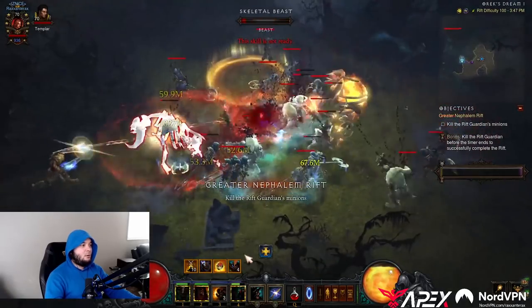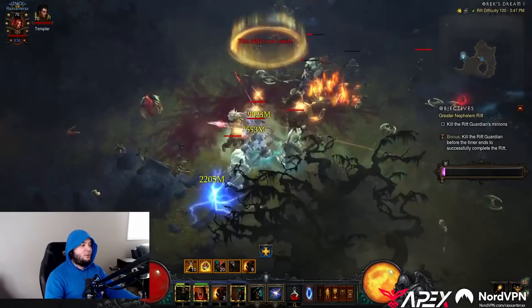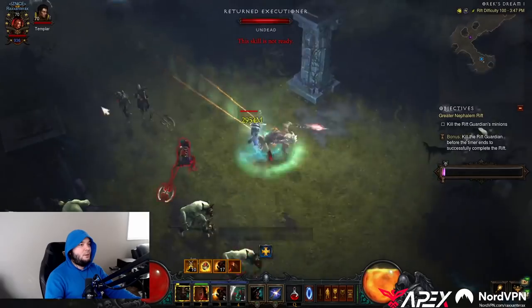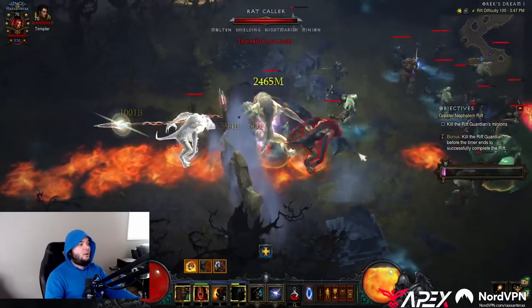Did you guys see anything there? I got a dream rift. Let's see. So first of all, this is Dark Berserkers, so this is not a dream mob type. Got rat collars though, I like that.